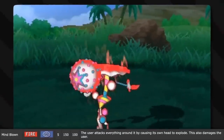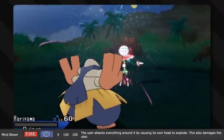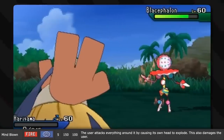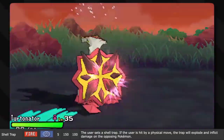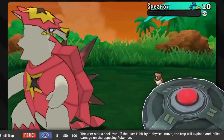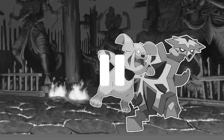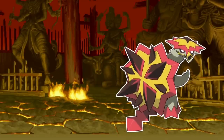Mind Blown is the signature move of Blacephalon, the lamest ultra beast. It blows up its own head, which is basically a firework ball, and thus it also hurts itself. Fireworks are pretty and explode with fire, and fire hurts. Shell Trap is the signature move of Turtonator. Turtonator's shell functions very similarly to a landmine — you step on it, it explodes. So if you attack Turtonator's shell physically, you get a fiery explosion sent right back into your face.